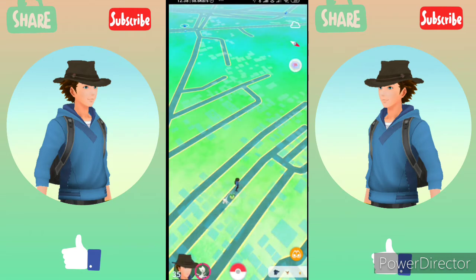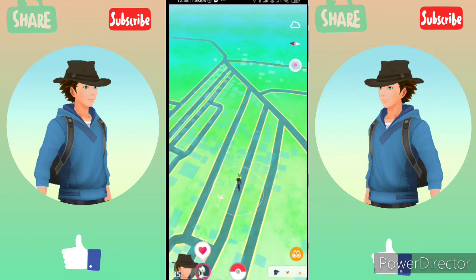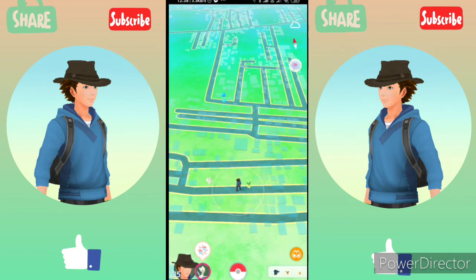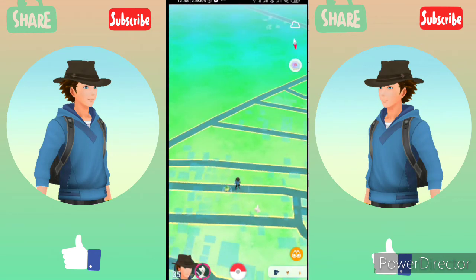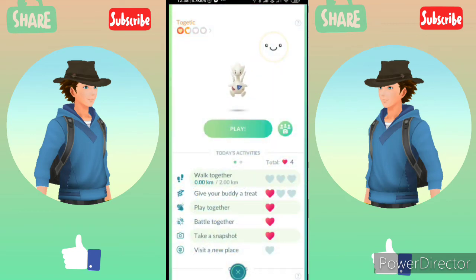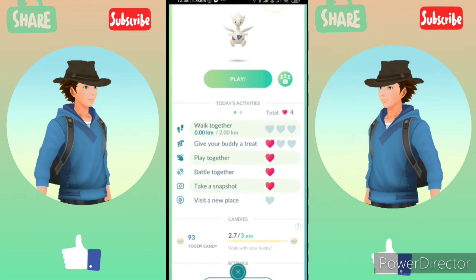Now we can earn a fifth heart for visiting a new place. See this Pokestop — I have already visited it. But this Pokestop with the white circle around it has not been visited before. So if you visit a new Pokestop with your buddy on your map and spin it, you will earn a heart for visiting a new place.